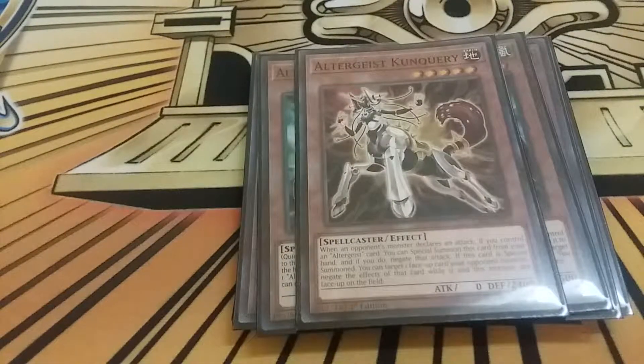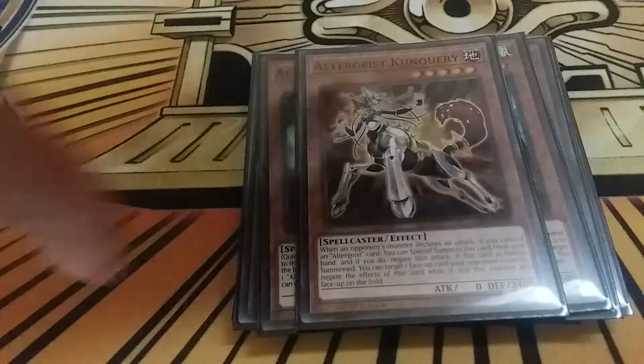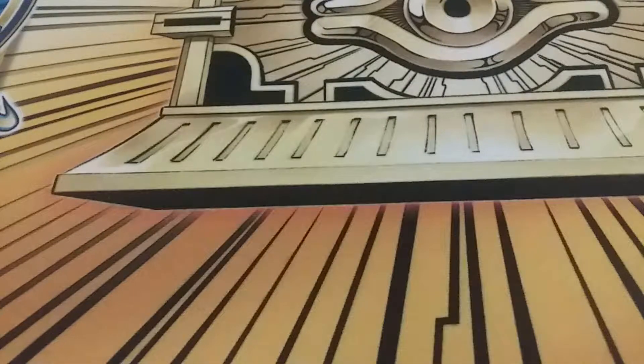Altergeist Kunquery is Battle Fader and Effect Veiler in one card - it's another swiss army knife type of monster. Not a lot of people play it; the one person that placed fourth in Columbus had it in the side, which is fine, but I feel like it's really good in the main board for those situations where you don't have the necessary cards to react to your opponent.